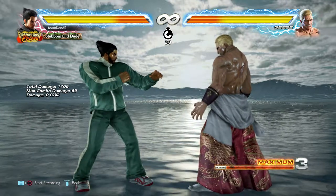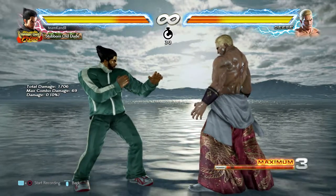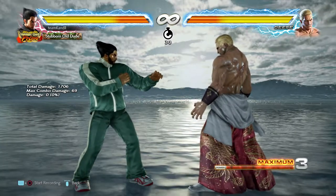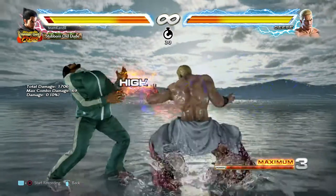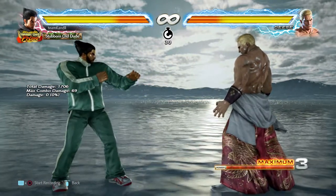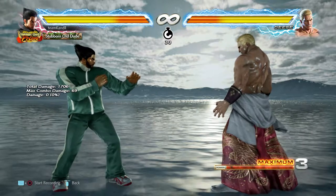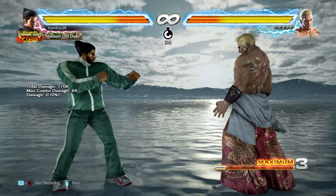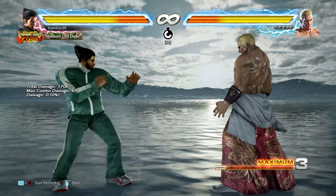So this seems like it'd be a good mix-up, because you've got to guess: is it mid or low? The mid kick is safe. The mid punch is actually not safe — so if you happen to block that, punish him for it. It is minus 15, so you might be able to launch it. You can probably launch it for many characters.